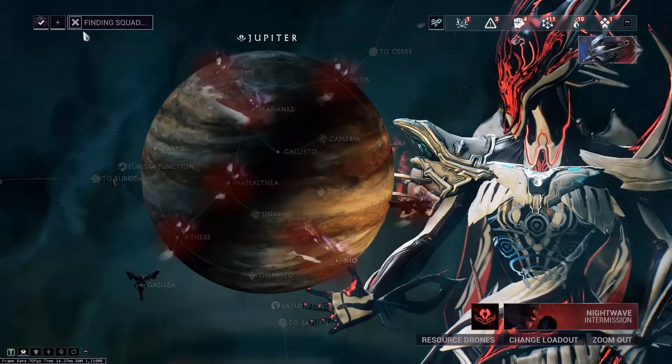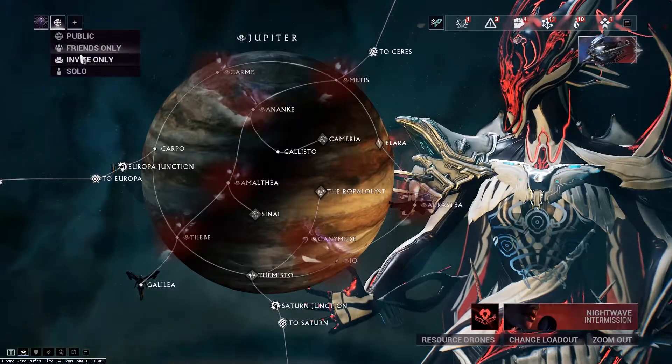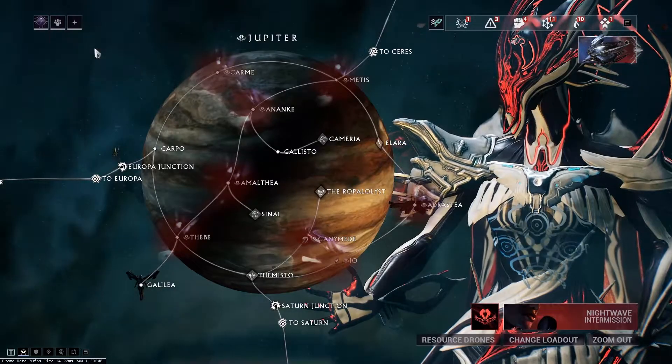After your setup, head over to the Jupiter IO defense mission. Make sure to keep it solo, because fewer players means fewer enemies to kill and hence faster gameplay.